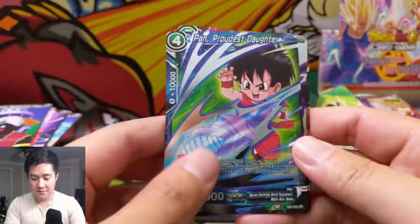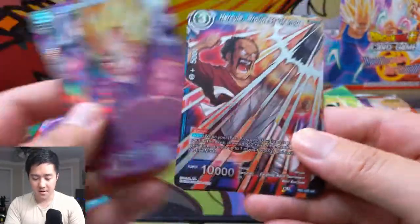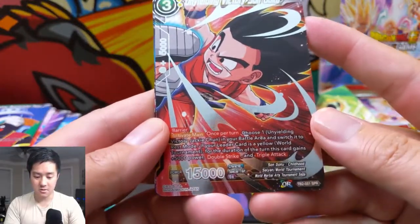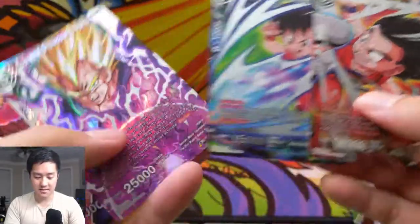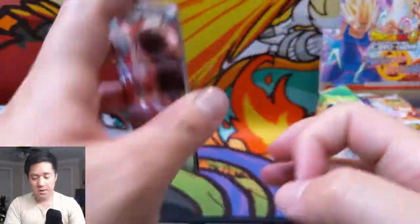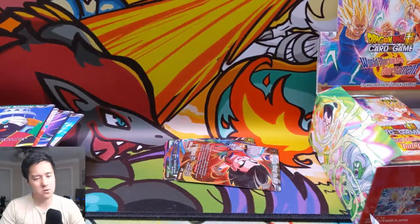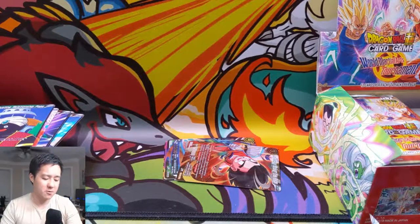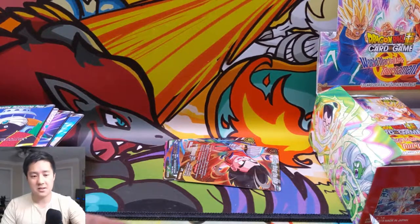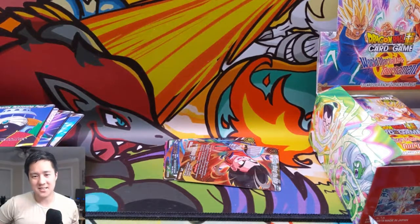To summarize: we got three SRs and one SPR. We have Pan, Supreme Showdown Vegeta — I think that's my favorite art — Hercule, and Unyielding Victory Son Goku. I really want to see the other side of that one. Thanks for watching, guys. Let me know in a comment below what your thoughts are, if you know anything about this game, and what you'd like to see in the next episode after we finish this box. Like, comment, subscribe down below — I'm Iwana Turtle and we'll catch you guys next time. Peace.